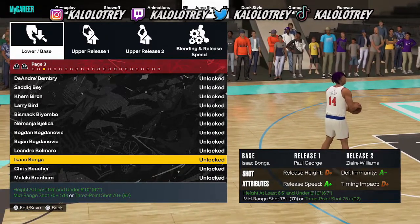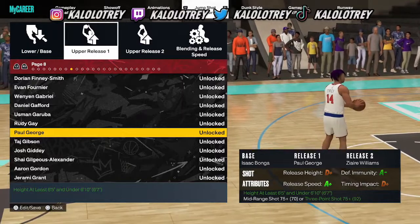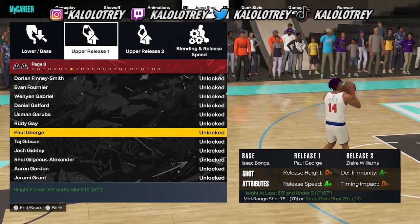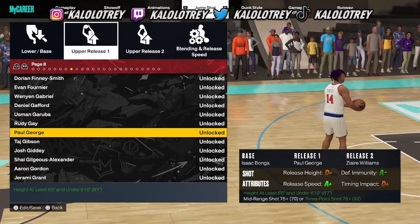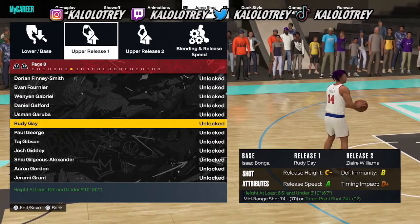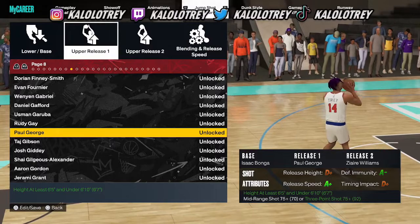What your release one and two really do is change your different categories. The special thing about Paul George for release one is that he makes your jump shot more immune to the defense — so when people jump at you they'll get less of a contest — and it also increases your release speed just a little bit. If I change it to Rudy Gay, it lowers my defensive immunity, my heightened speed, and my release button, but increases my release up. I want Paul George on there to increase my defensive immunity.